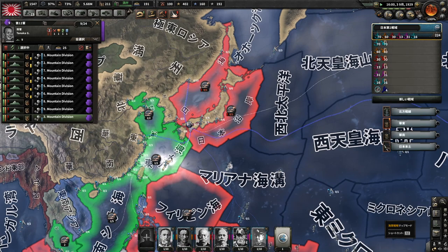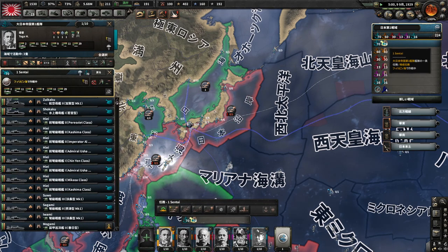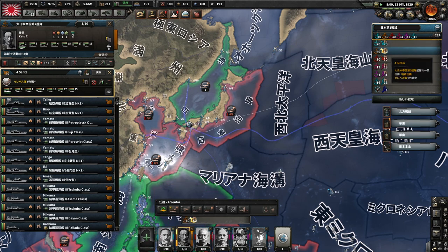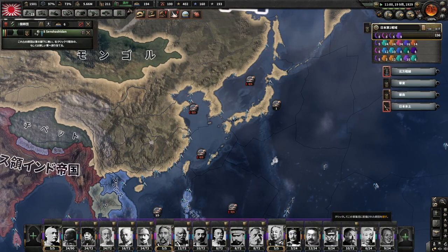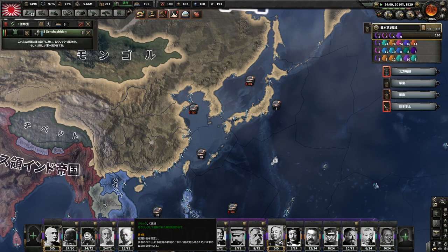今海軍戦力どうなっているのかというと、第一艦隊から第六艦隊まであります。第一・第二艦隊はもう増強を重ねていてそれなりの戦力になってますね。第一艦隊は空母に戦艦が8、9、10という現状最強の戦力を持っています。第二艦隊も空母に戦艦が6ほど持っているので、十分にドイツ軍と殴り合える戦力にはなっているはずです。